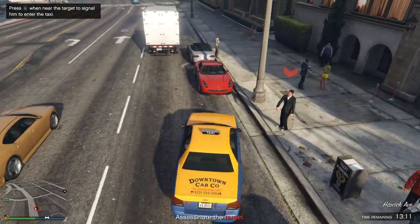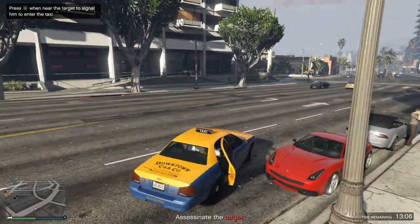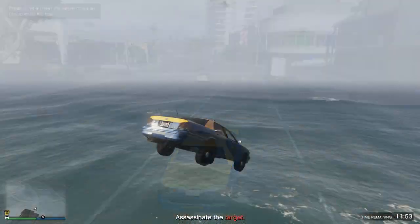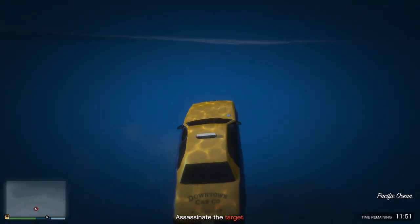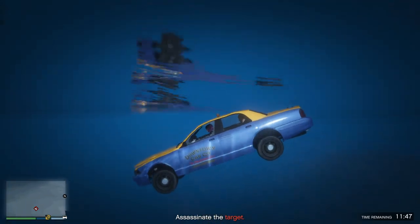If you get the one where it says you have to drown him, you've got to get in the taxi, go pick him up, and kind of just go anywhere you can find water so you can drown him. The easiest way I find is just to go to the pier and drive straight off the pier and right into the water. It works no matter what way you do it, as long as you go in water and drown him.